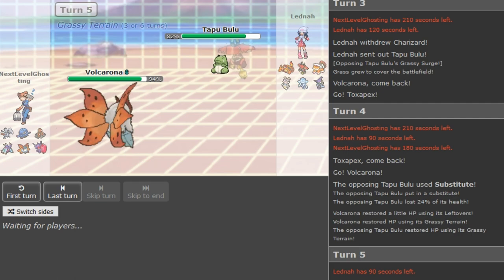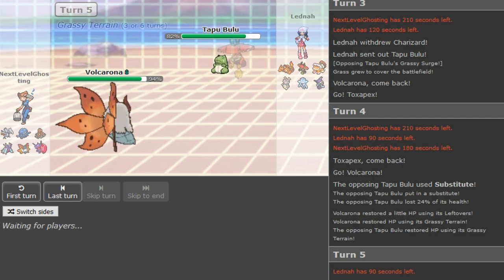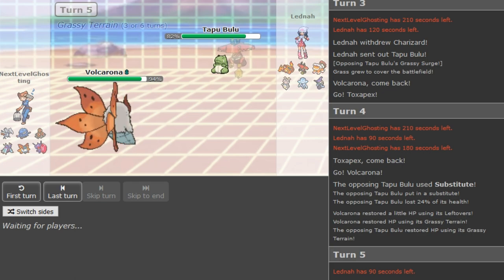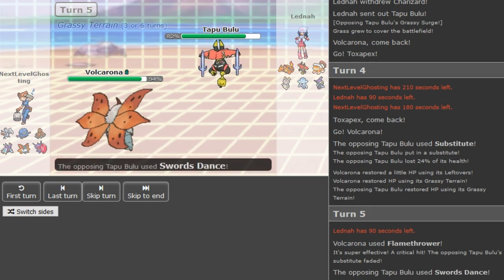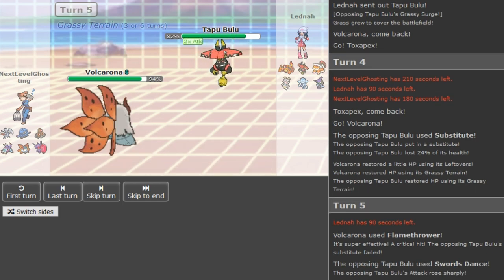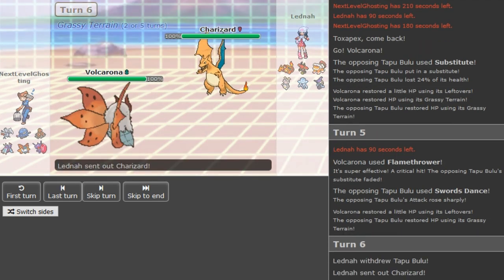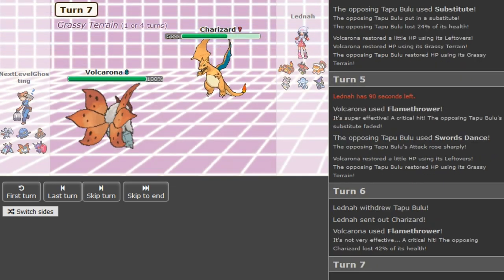Let me close my Discord to prevent potential lag. Latina is thinking here so maybe he'll make an aggressive play. That was a bit risky by ADF — staying in and going for Flamethrower. If that Bulu had Stone Edge the Volcarona would have gotten cooked there. The crit kind of sucks but it's not like the Zard breaks the team.